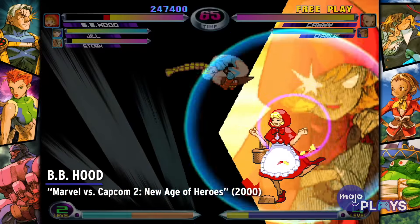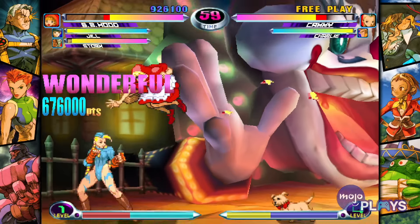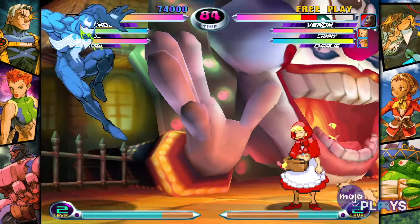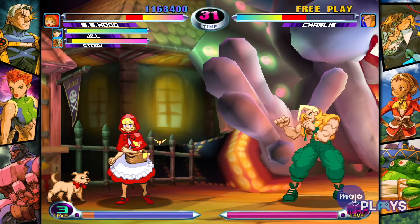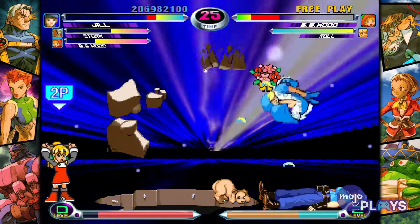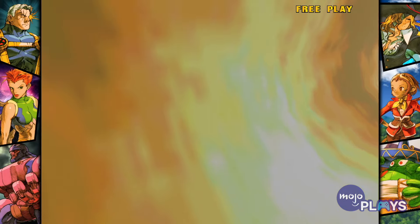BB Hood, Marvel vs. Capcom 2, New Age of Heroes. Capcom has shown the Darkstalkers characters more love in MVC than they have towards the IP as a whole. Case in point, Baby Bonnie Hood in MVC 2. BB already has some pretty intense level 1 and level 2 hyper combos, but there's one level 1 hyper combo that is just full-on assault. It's nothing but bullets and explosives that really should just insta-kill your foe. Psychotic does not even begin to describe this and it only leaves us wanting a brand new Darkstalkers. What's taking you so long, Capcom?